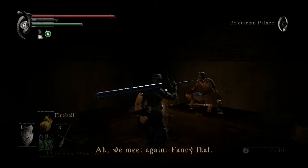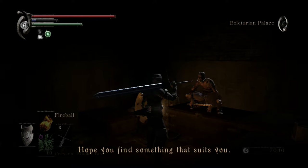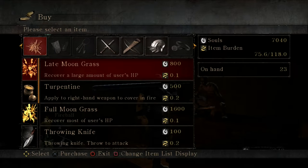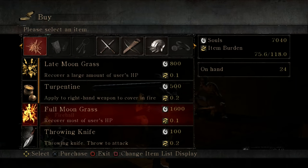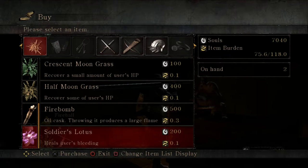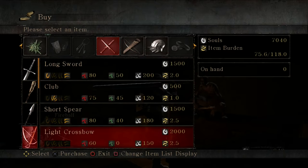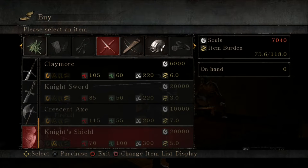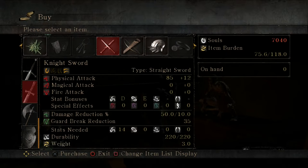We meet again — fancy that. Hope you find something that suits ya. Let's have a look: late moon, turpentine, full moon, throwing knives, crescent moon, half moon, fire bomb, soldier's lotus, and all the weapons you know and love — with the brand new introduction of the Night Sword, the Night Shield, and the Crescent Axe. I'd like to get these as drops from the enemies instead of buying them here, but you always can.